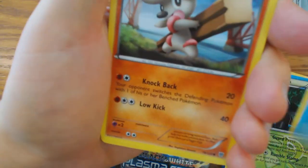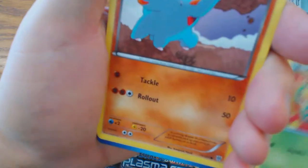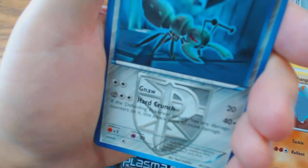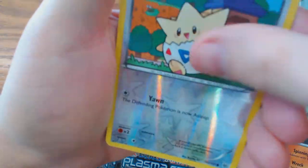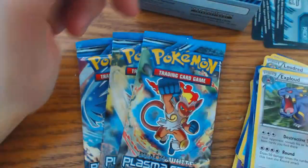We start this pack off with Vanillite, Timburr, Rufflet, Swadloon, Paki, Rulis, Dura, Kirlia, Thoump Phantom, Reverse Holo Togepi, and Exploud.